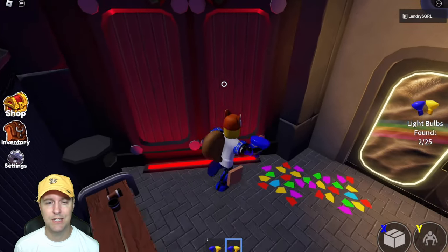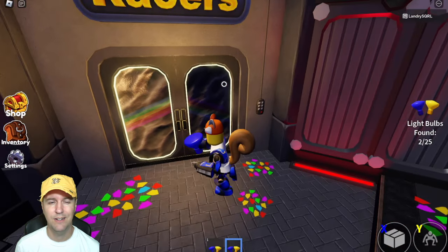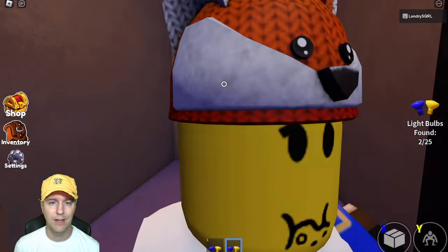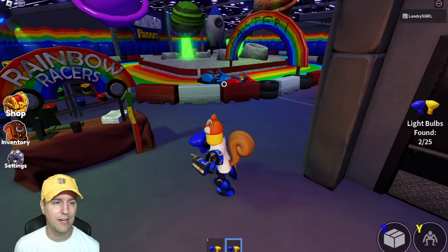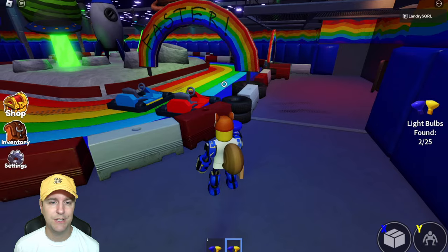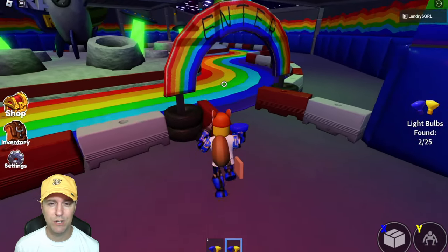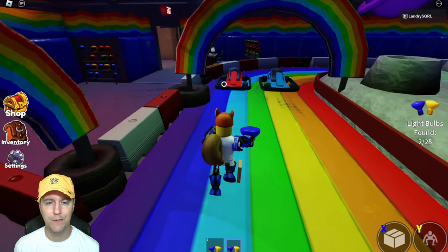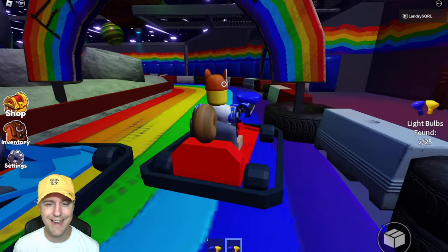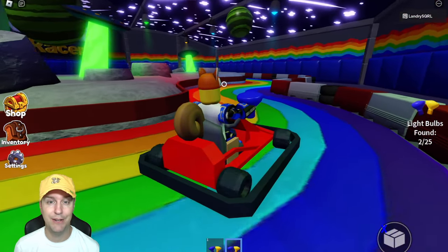Do I want to go in there? It's like a maze - it's a total maze game so far. I'm going to get lost so fast. Rainbow Racers. See any light bulbs in here? I don't see any light bulbs. Supposed to find 25 bulbs. I can sit - cool. Can I go? Yeah, woo! I was going to say it would have been fun if the track was like a conveyor belt, but this is way better.